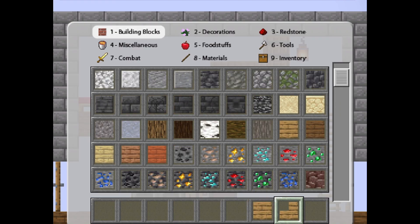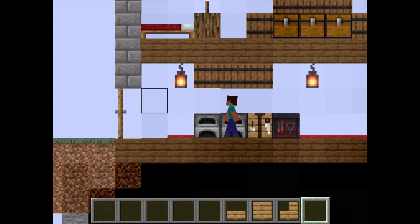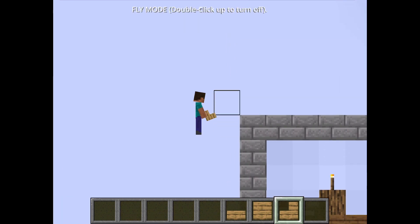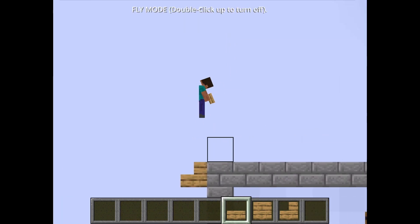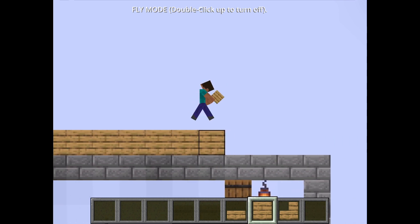Next, the roof. Anything works, but blocks that can be placed in stair or slab form will give your roof some texture. For this one I'm going to do a really simple design. Roofs are pretty hard to make unique, so if you want to follow along and pause as I build this, that makes sense.